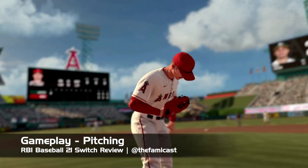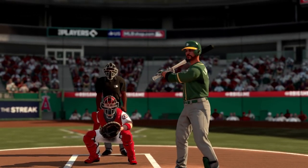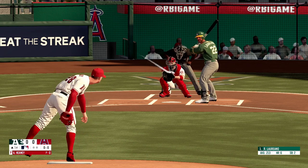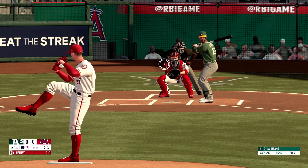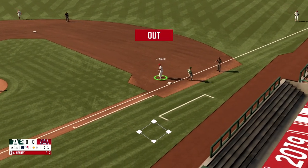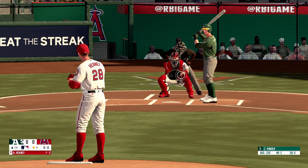By and large things remain mostly unchanged from RBI 20 when it comes to pitching, and I see that as a good thing. You first choose your pitch with the joystick and press B to confirm what you want to do, then choose a location and fire away. The cursor this year is a little bit different from last year, but not much else has changed. There's still the confidence meter that comes into play depending on how well you've been playing, which I thought was cool. The default camera is a little bit more zoomed in too.